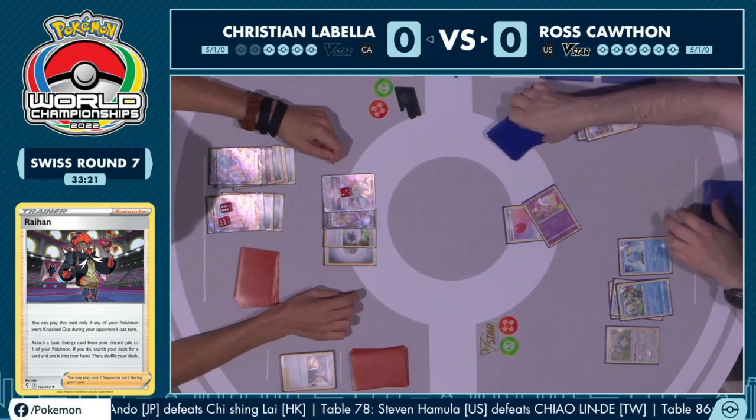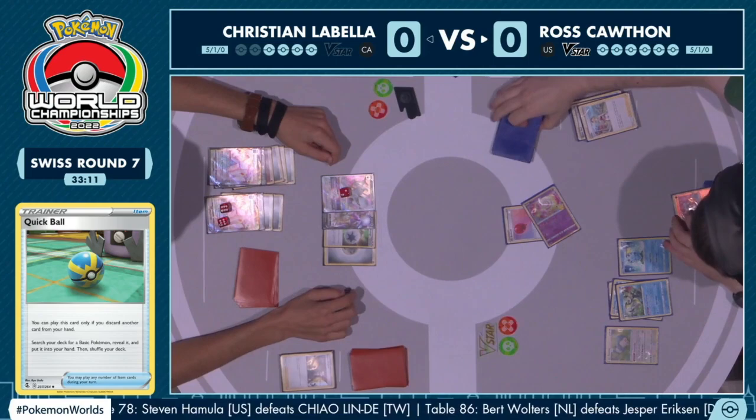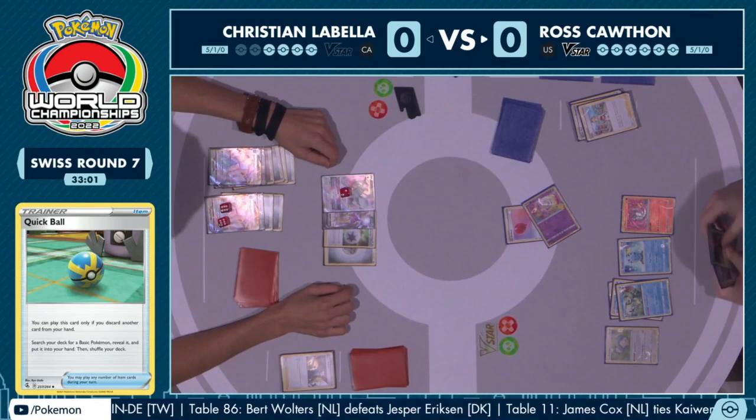One thing worth noting: you can't put a Twin Energy onto a Pokémon attacking into Duraludon VMAX because of its Skyscraper ability — you cannot attack with a special energy into that Duraludon VMAX. Something you can do though is Magma Basin, Raihan, and do a manual attach for the turn. That gets you to three basic energy, so this line of play is still available, just a little more difficult to pull off.